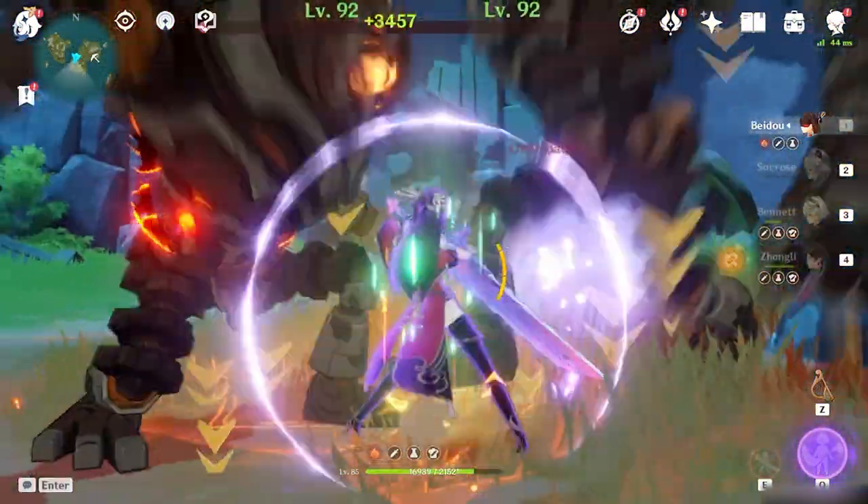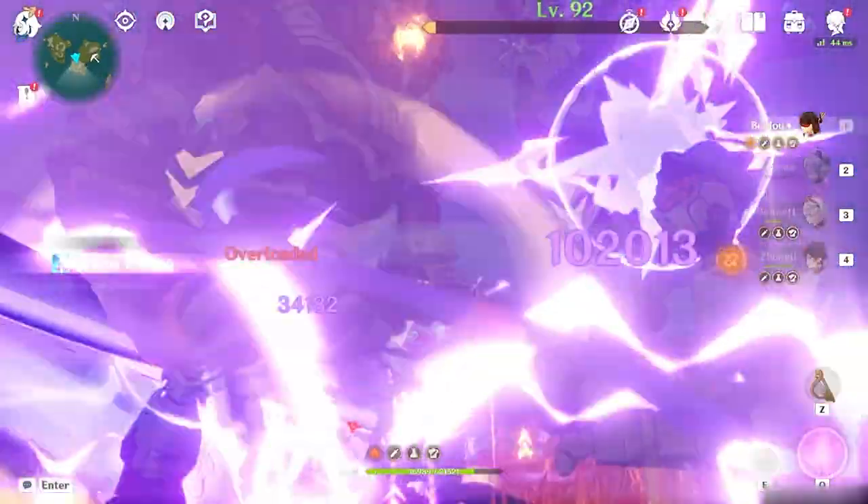You can also perfect parry when you time it perfectly as the enemy attacks and you use the E skill at the same time. This way you don't really need to worry about stacks, but this really takes a lot of playtime to actually perfect the skill.